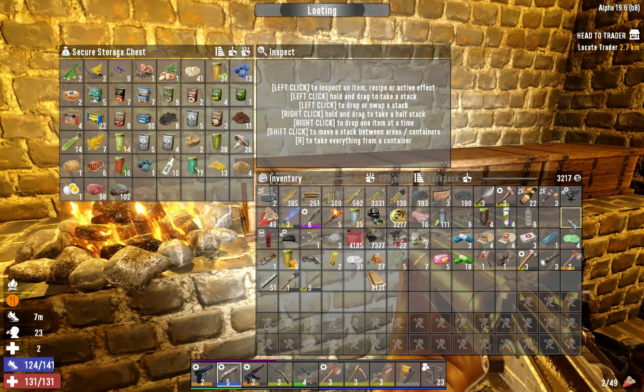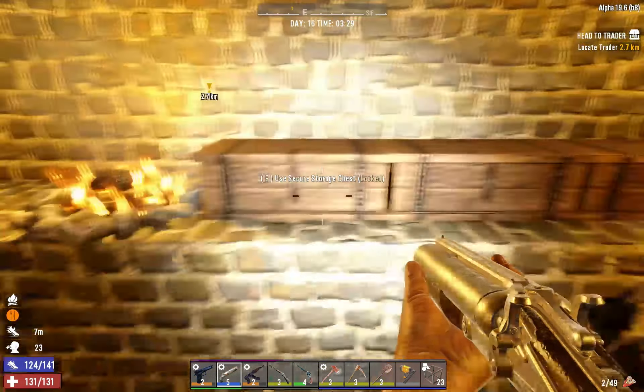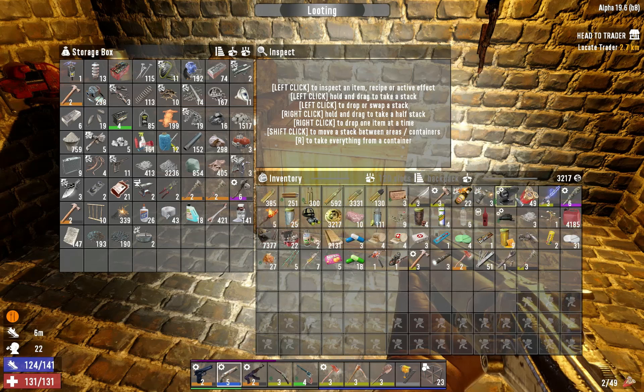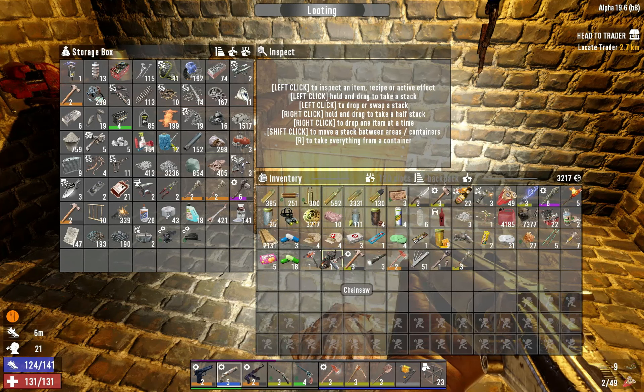Let's put away the rotten flesh, blunderboss ammo, and buckshot ammo — we don't need those with us right now. I just want to put away stuff we won't be using. Also, in the last episode I purchased a level one auger and a chainsaw, which should really come in handy for collecting and gathering wood and additional resources.